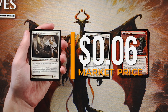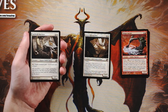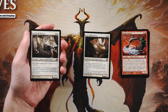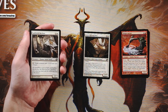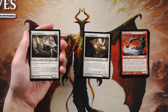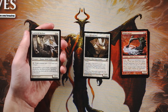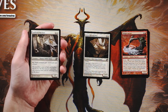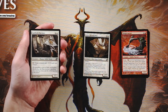Saltfield Recluse is a 1/2 for two and a white — tap it and target creature gets minus two minus zero until end of turn. It seems innocuous but it's decent to pick up mid to late pack. It forces opponents to always play around that minus two on attack, which can influence specific attacks and blocks unexpectedly. Not better than the Rift Watcher, but a solid card.